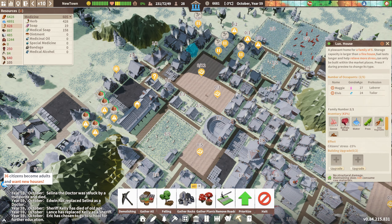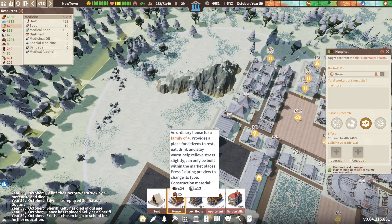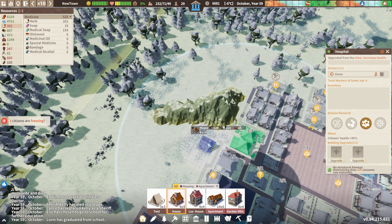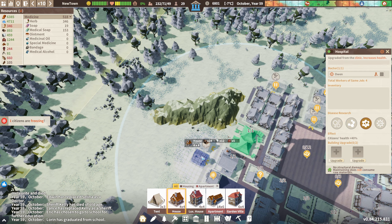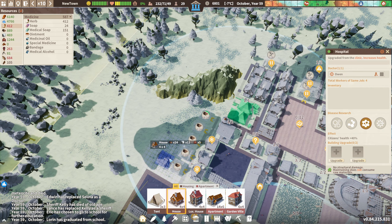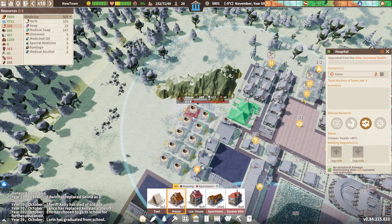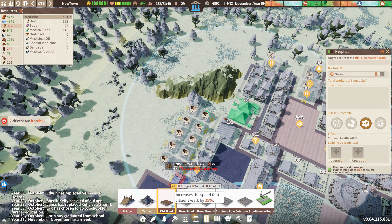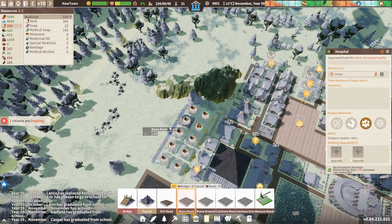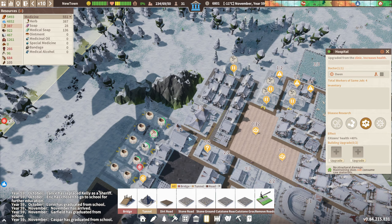36 adults still want houses - Jesus. I'm going to need more houses. Let's rotate them that way. Now we're going to give them a stone road so they can get to and from the houses quickly, since they are quite a way away from everything. They need roads.